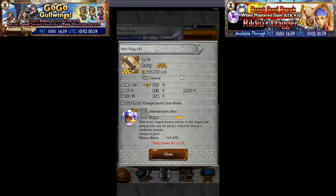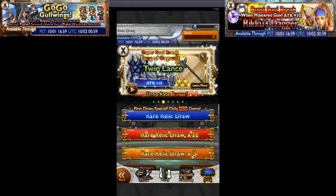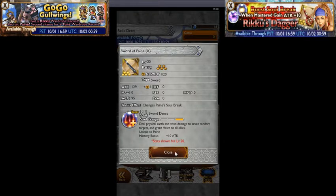Making a return — Jecht's Fang from FF10. It's a sword with Attack 126 plus one augmented, Accuracy 95. Changes Jecht's Soul Break to Super Soul Break: Ultimate Jecht Shot. Deals seven ranged physical attacks to one target and temporarily raises the party's critical hit chance a moderate amount. Mastery bonus plus 10 attack. Critical hit chance is always nice to have — you don't get many of those too often.